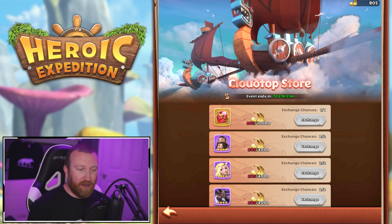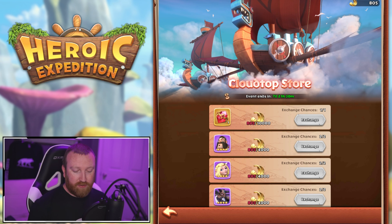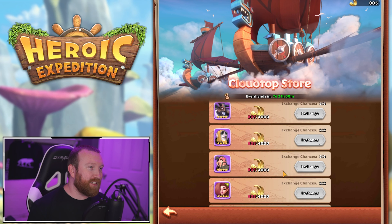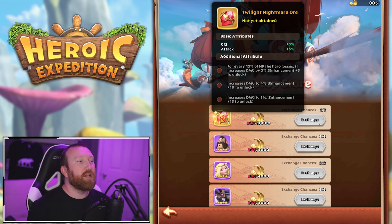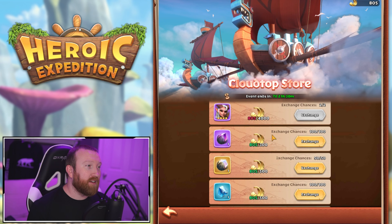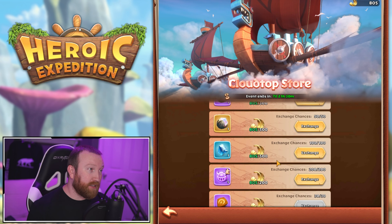If you buy everything for seven days that's 151,000 feathers. With hero copies at 8,000 each — there are about 20 heroes — even buying every copy twice is 160,000. So a whale who buys everything can get the Twilight Ore plus two copies of Alex, Hercules, Musashi, and Sarah, and also go heavy on spirit stones — maybe 30 of them — which sounds like a solid investment for your abilities.